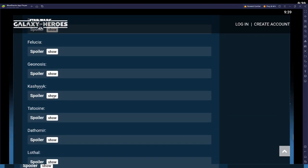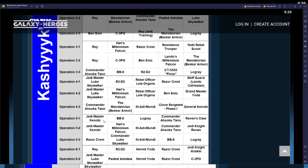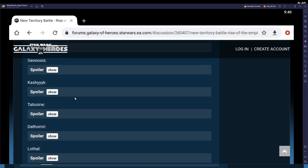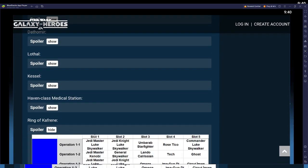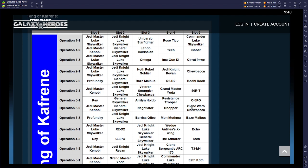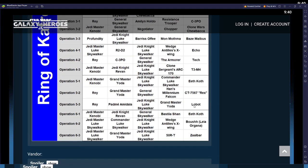As we get farther down, going to Kashyyyk — Jedi Master Luke, Rey, Ben Solo, Commander Tano, Jedi Master Kenobi. These are some brutal characters to have to platoon. Going down further to the Ring of Kafrene: Jedi Master Luke, Profundity, Jedi Master Kenobi, Clone Wars Chewbacca.